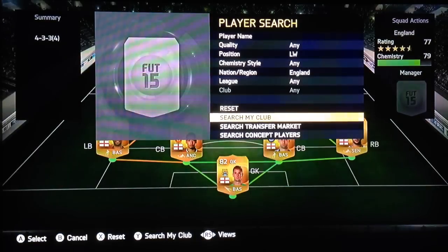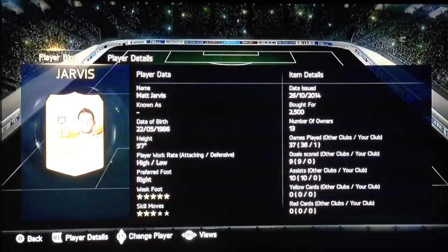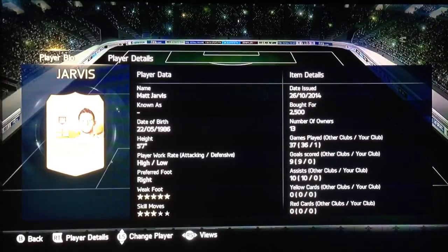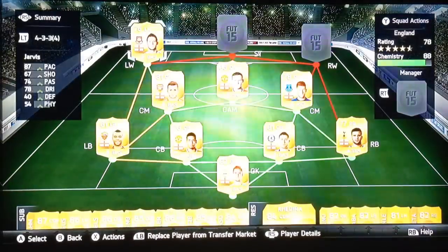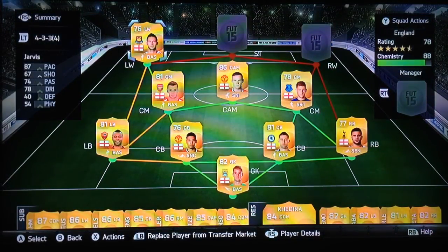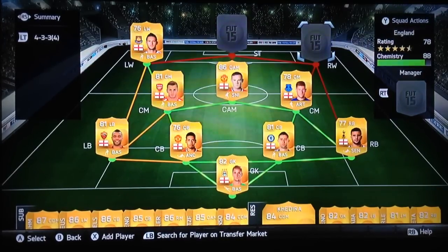Left wing — we've gone for a bit of a shocker here: Matt Jarvis, yes, Mr. Matt Jarvis of West Ham. High attacking work rate, low defensive work rate, five-star weak foot, and 87 pace with 74 passing. The weak foot and pace have sold me there — whip the ball into the striker, head it. It's not as overpowered as FIFA 14, but if he gets in the space he will score. He's a good alternative to the likes of Ashley Young or Rodriguez of Southampton, but I prefer Jarvis.